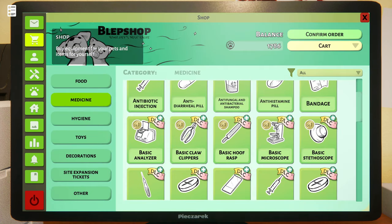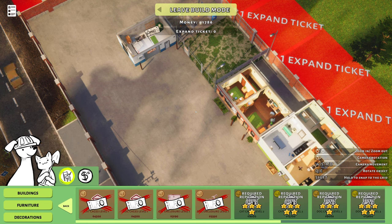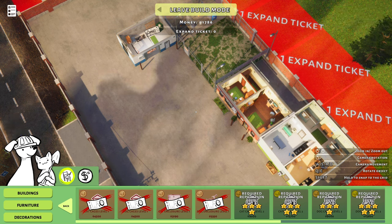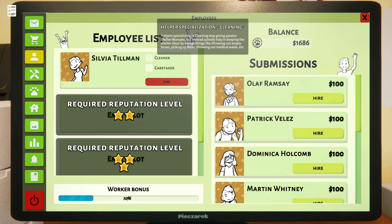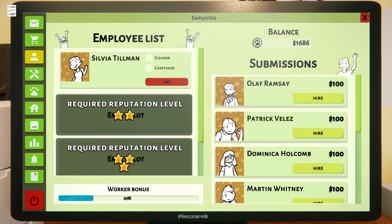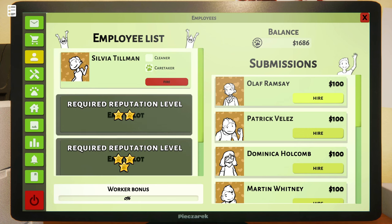Let's see what we have now — we have $1,700 and our next building we need to get. These are going to take forever. I need the cat enclosure and the dog cages — it's going to be a while. I can hire somebody as a cleaner and somebody as a caretaker. I think I need one of each and then I will oversee everything else. Let's hire Sylvia as our caretaker. I can't hire a second person until my rep level is increased — I thought I was already at level two but maybe I'm not.